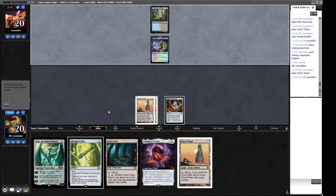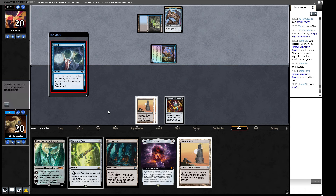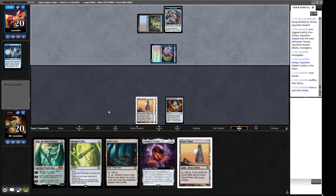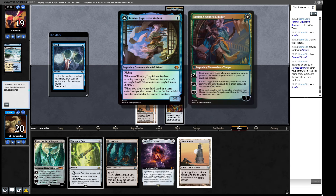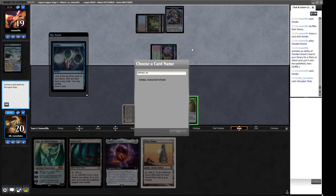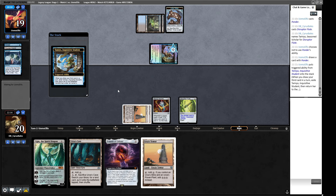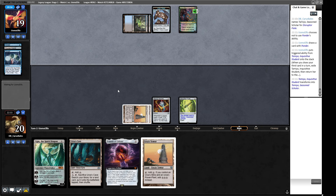We'll wait to see if our opponent casts a Dark Ritual — then we can Disruptor Flute in response and mess up their Doomsday. There's a chance our opponent flips their Tameo, in which case we name the backside of the Tameo with Disruptor Flute — important to make sure you name the backside, not the front side. It might be tricky to deal with Tameo. We can get up to eight mana for Ugin, but that's quite an ask. They play a Flooded Strand, another Ponder — this is Seasoned Scholar, so we're going to disrupt in response. It will still flip, just on two counters.